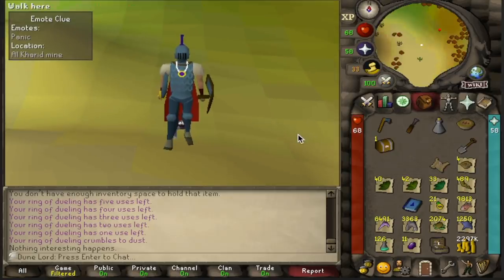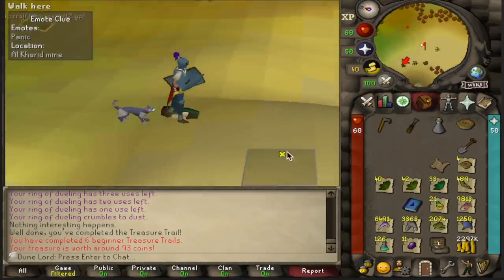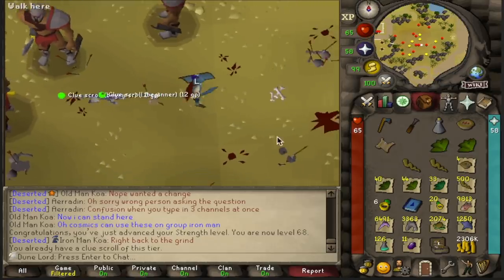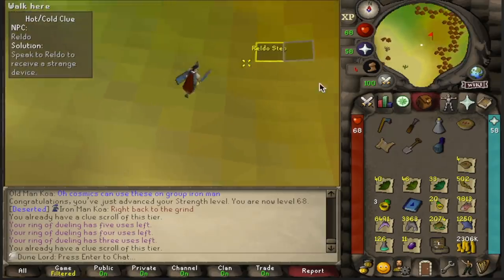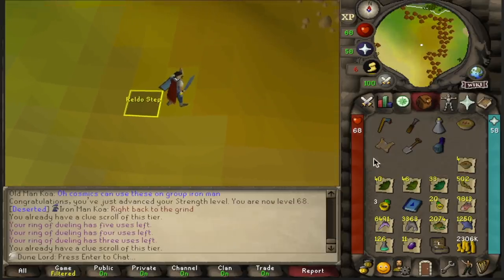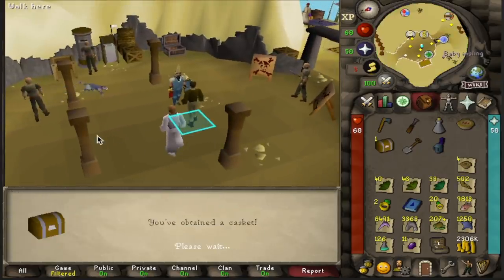Pure pain, dude. Pure pain. Just drop them — I don't even want to look at them. So we now have two desert steps and a Reldo step, so let's see if we can get a casket from these. I caught a ninja impling on the walk over here — that's why I'm wearing the toenail helmet. Let's see what we get for this Reldo step. Oh, we actually got a new clue — that's a confirmed casket now. That's awesome. There it is, boys.